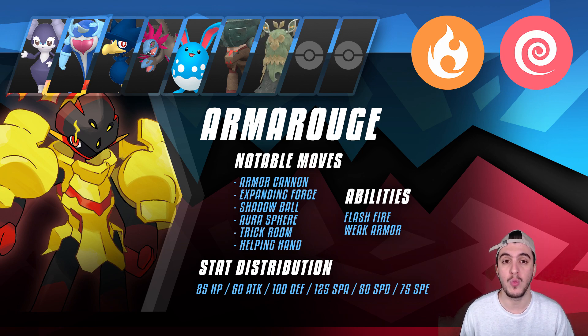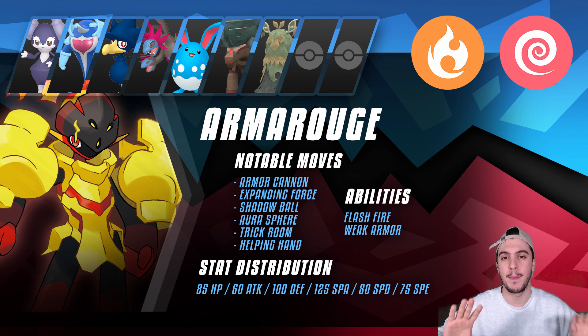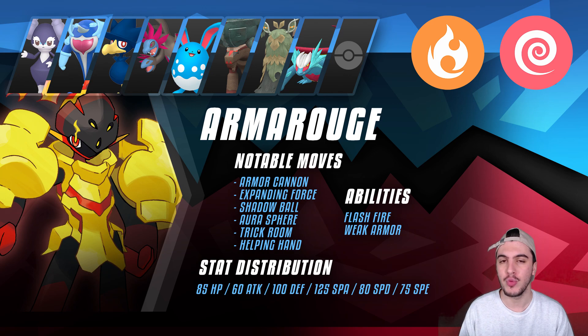In the same vein, there's Wo-Chien, which resists every single attack that Armor Rouge is weak to except Rock — not the most common type in the game, especially in singles. Wo-Chien's Tablets of Ruin reduces Attack while Vessel of Ruin reduces Special Attack, so with all attack stats weakened, Armor Rouge's Special Attack stays intact to blow past basically anything. Finally, Roaring Moon shares the same typing as Hydreigon, and they break really effectively for each other — getting a Weakness Policy or Weak Armor boost on Armor Rouge lets Roaring Moon sweep, and vice versa.